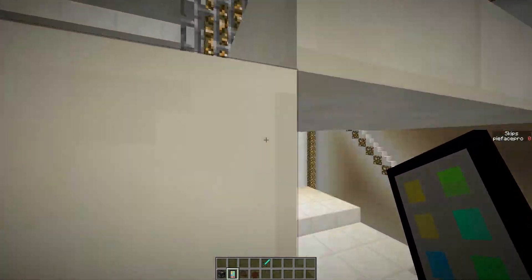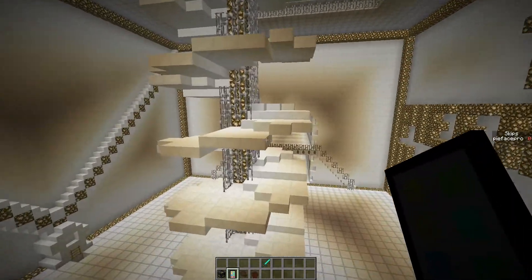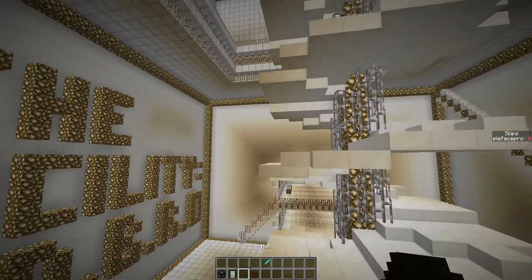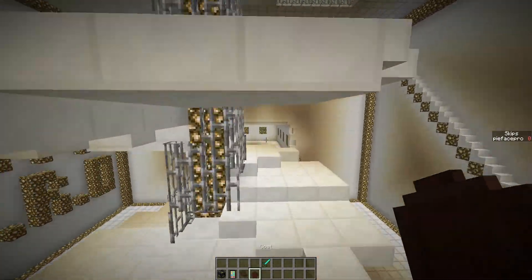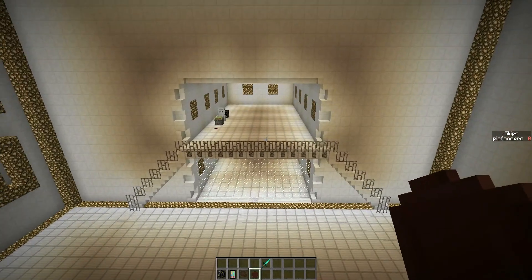What this mod actually adds is four items — well, three items and a block. The first two items I'm going to show you are the hat and coat. These are the hat and coat of Mr. Aiden Pierce, the main character of the game, the hacker who's hacking everything with his cool smartphone.